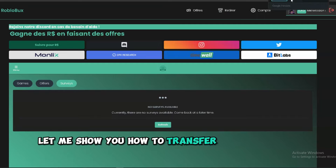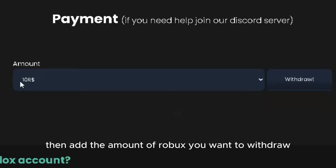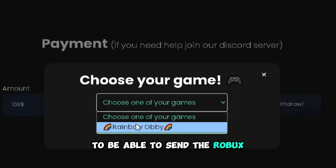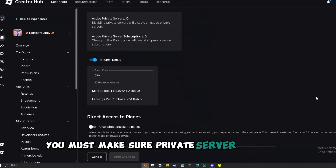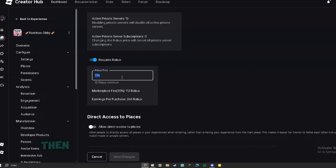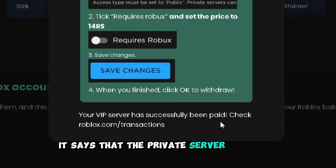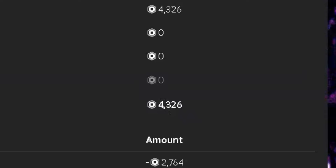Now let me show you how to transfer robux to your account. First you have to click on Withdraw, then add the amount of robux you want to withdraw. Now it'll ask you to choose a game to be able to send the robux, then click on this link here. It'll open this for you — you must make sure private server is enabled and set to robux, then add the provided number which is 14 robux here. Then go back to the site and click Continue. As you can see it says the private server is bought and that I got the robux. I'll refresh the page — and yeah, robux is sent perfectly.